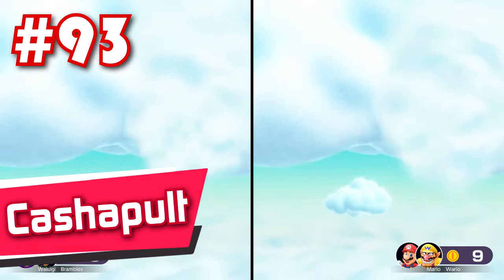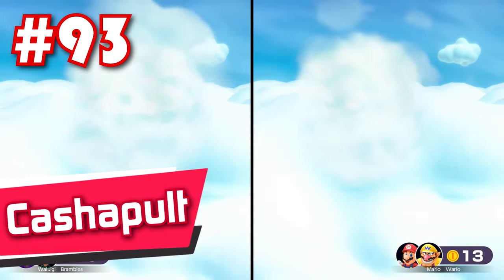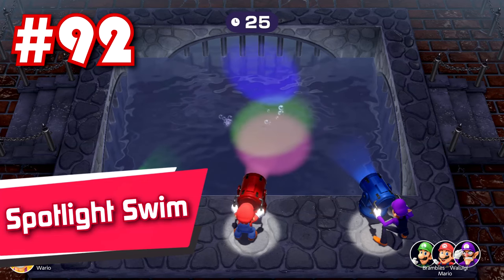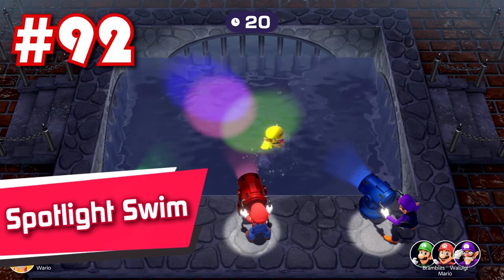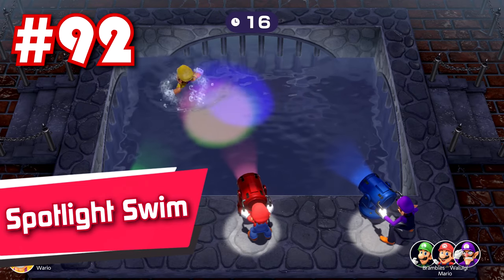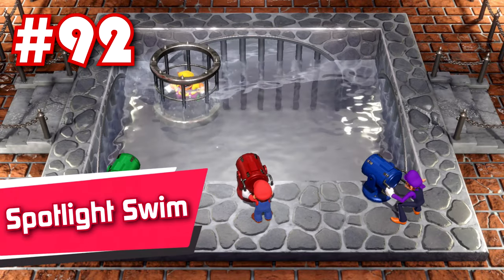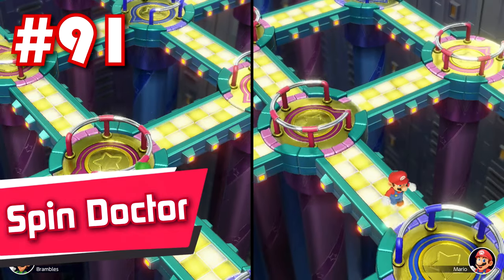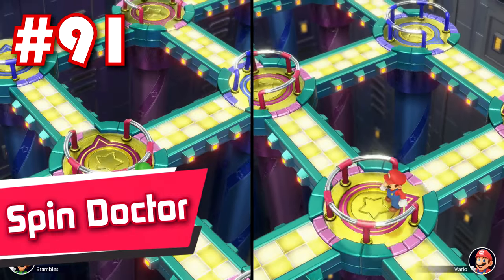93: Cashaport — you might as well just freely hand both sides 20 coins, because of how absurdly easy it is to grab all of them here. 92: Spotlight Swim — in this game of water tag, the 1 player has to avoid getting touched by all 3 spotlights while they slowly swim around a pool. Sadly, the minigame gives the 3 player team such a giant advantage that this one is just straight up broken. 91: Spin Doctor — you're put up against a strangely designed maze that's more frustrating to complete than enjoyable.